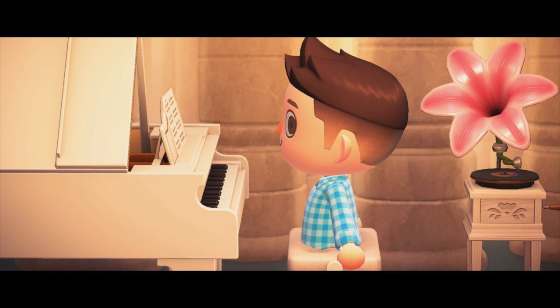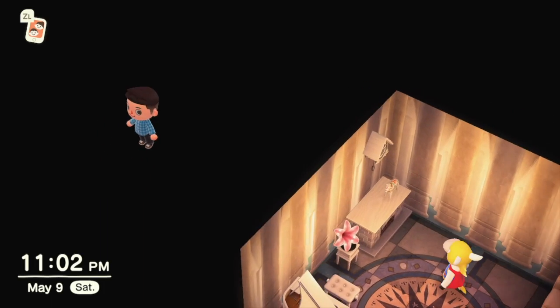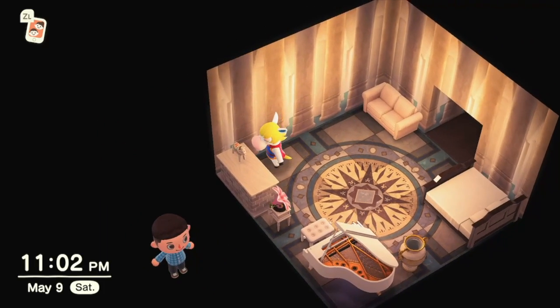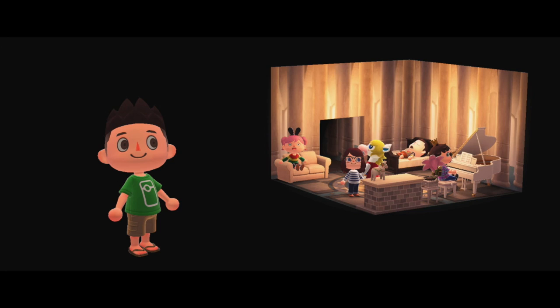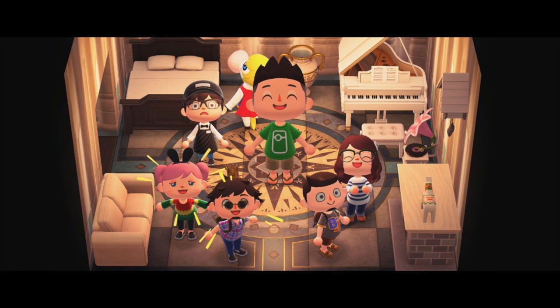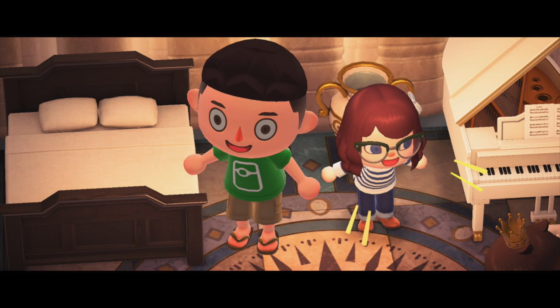I first discovered this glitch in a villager's home — Colton's specifically — by sitting at his piano and holding A when a friend was arriving. It's worth noting that multiple people can do this. We actually had four or five people walking around the boundaries of Colton's house. It can also make for some hilarious forced perspective photos.